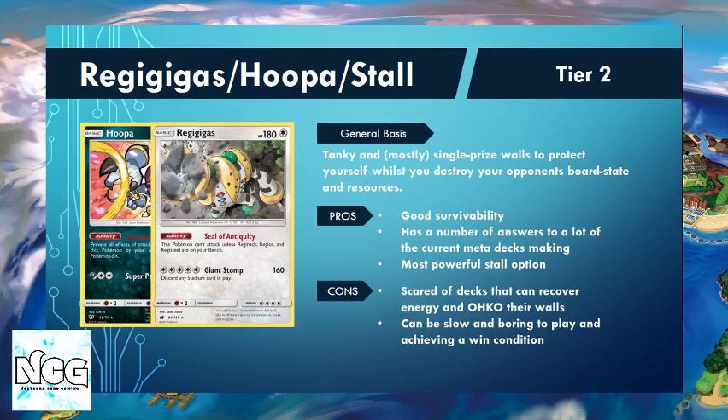The final deck in our Tier 2 is this Regigigas Hoopa Stall deck. The whole idea is we throw out various walls that our opponent has to deal with — mostly single prize walls like Regigigas and Hoopa. We also have Shuckle GX in the back to throw out as well, forcing our opponent to find answers to a lot of the questions we can pose and push them into corners they sometimes just can't deal with. We play so many walls that we have answers to many current meta decks.